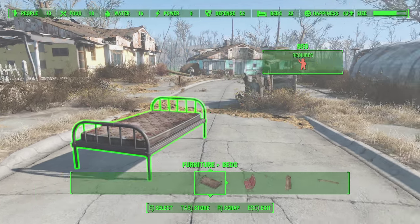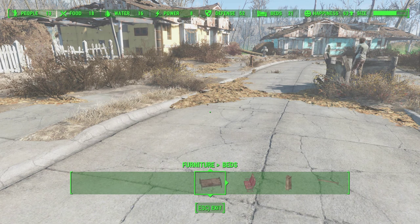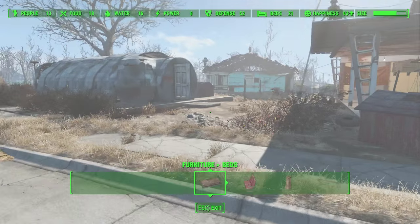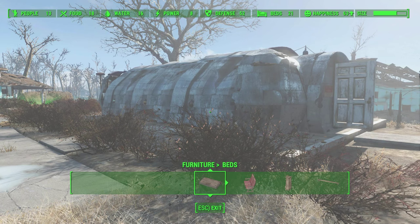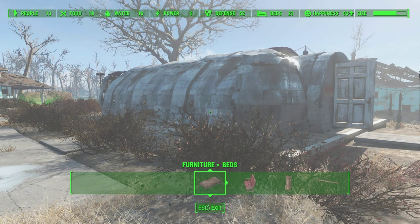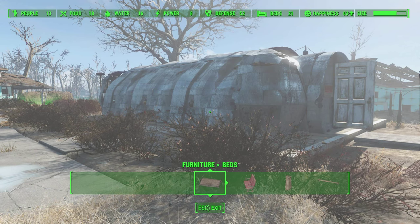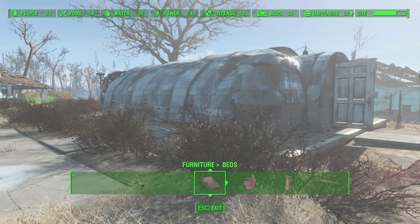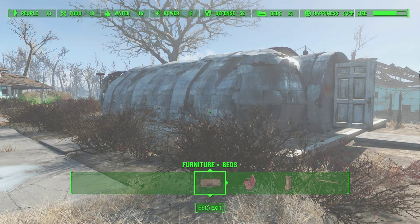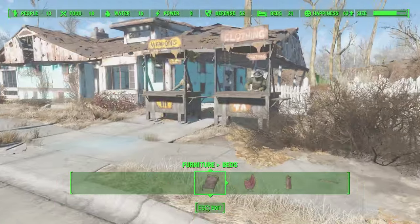If you build something and want to remove it, you can store it by hitting Tab while looking at it, then hit E to confirm. Tab then E lets you remove items. Here's the important part: when you destroy something it only returns half the resources, but storing it returns 100%. I burned through a lot of wood before I figured this out, so always store rather than destroy when redesigning your settlement.